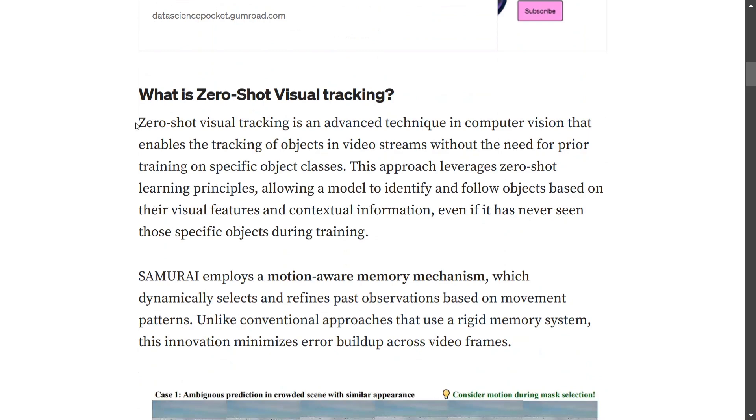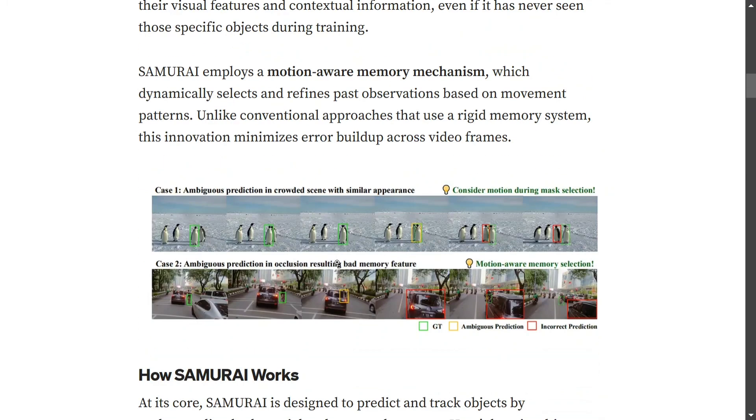Samurai employs a motion-aware memory mechanism, which is the key defining point that separates it from existing models. As the video progresses, it is able to forget unnecessary parts of the past. For example, if objects are moving in a particular direction, it may not require memory from when they were moving in a different direction — this is the motion-aware memory mechanism.